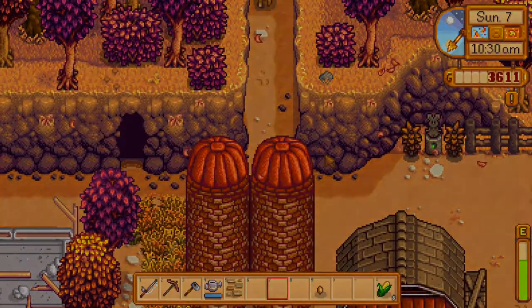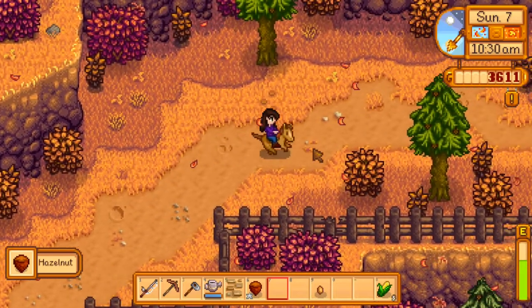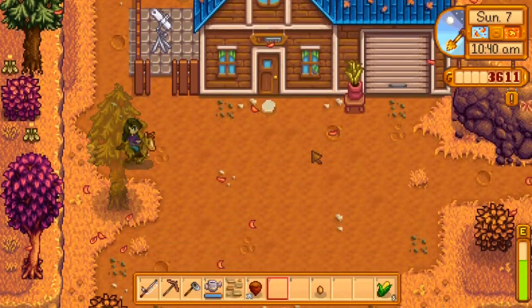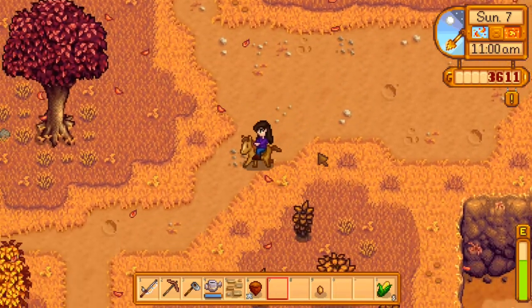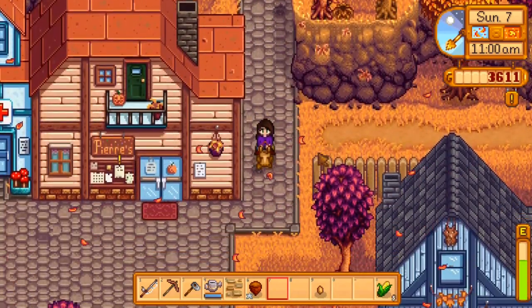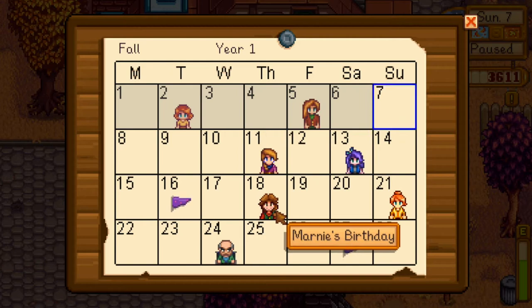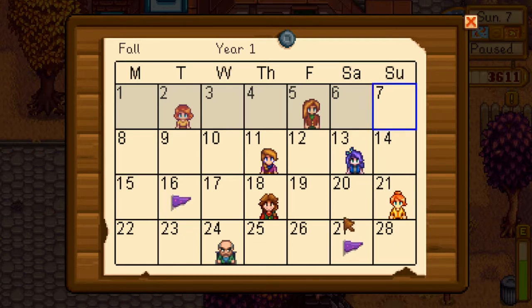We could try to get that tiger trout, but we only have limited time to do that. Actually, I think we do have time. There's another quest — iron bar. Well, I can do that, I have some here already. Oh, we just missed Elliot's birthday. That's sad. I really need to start keeping my eye on these important events a little bit more.